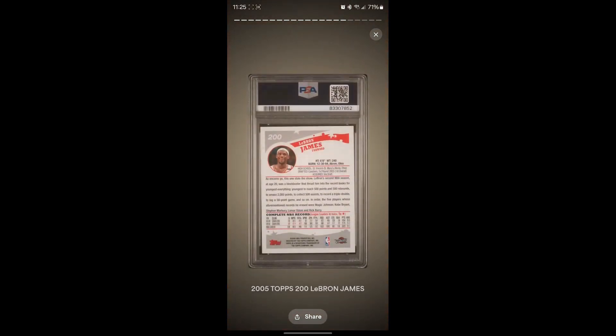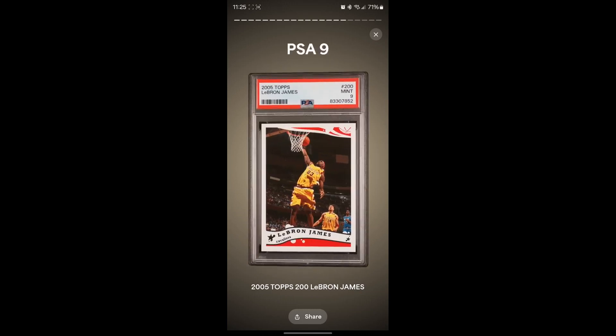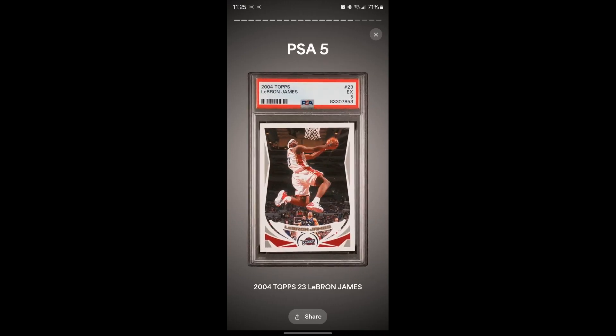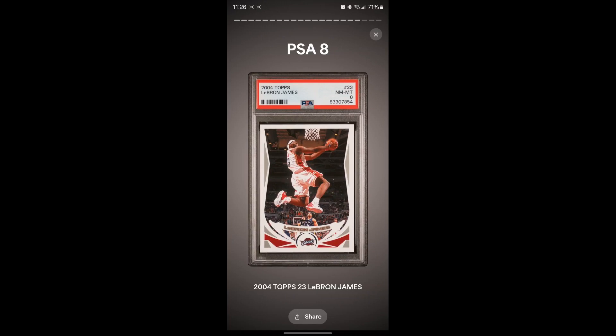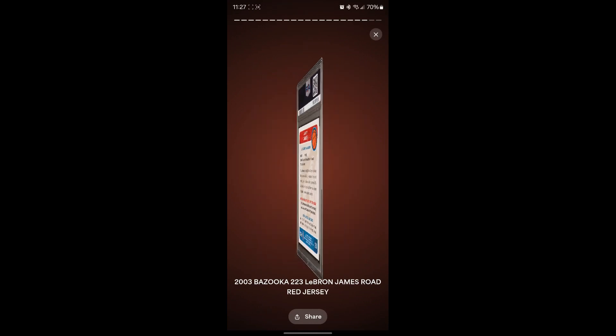The 2005 Topps LeBron third year — nine, that's fine, though I thought it had a chance at a 10. Then his 2004 second year — this one's always been hard to grade, I haven't had great luck with it. I was hoping for a nine but worried about an eight. It gets a seven — and there's actually a second copy... an eight. Still weird to me, it looks perfectly centered and corners look fine. But because of the incredible 10s I got, especially the Red Hot Rookie, I'm in a great mood regardless.